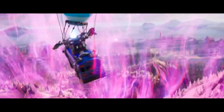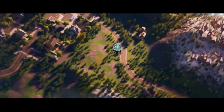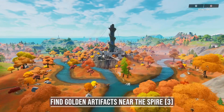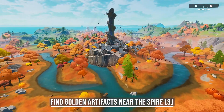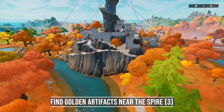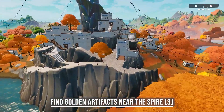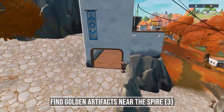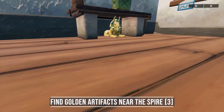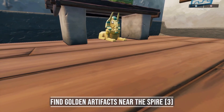You can get a total of 300 and 1000 XP after completing all the challenges. For the first epic quest you need to find golden artifacts near the Spire. It's the new POI in the center of the island — there's a village and a big tower that leads to the zero point. If you come from the Weeping Wood side you will see the first building to your right. Go inside and you will see a bench in the room. Under this bench you can find the first artifact. Interact with it to collect it and move on to the other 2 locations.